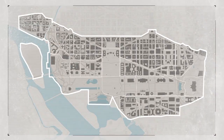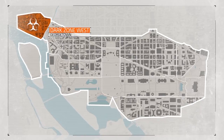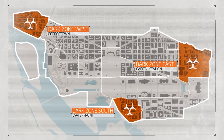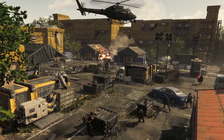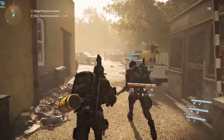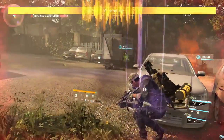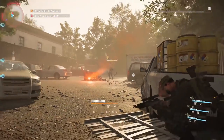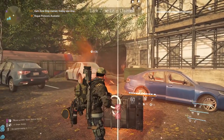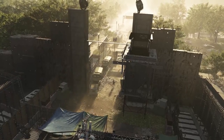Where New York had one large Dark Zone, Washington DC has three smaller Dark Zones. For players that don't know what the Dark Zone entails, it's a lawless area that the government has given up, taken over by the most dangerous factions, but also holds the most rewarding loot. It's high risk, high reward. The Dark Zones allow for both PvE and PvP combat since players can also go rogue.